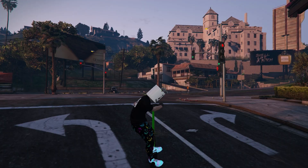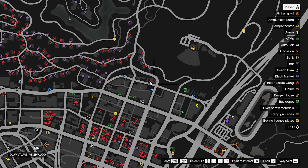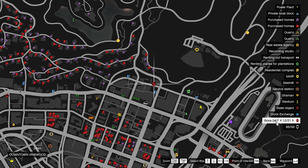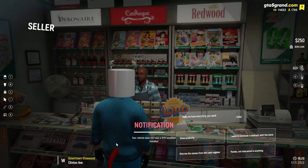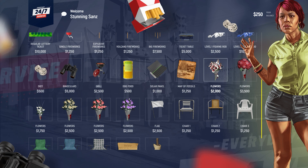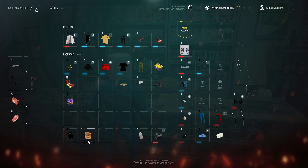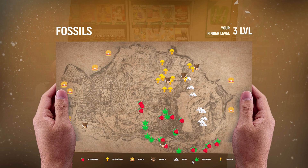Now you know the value, so make sure you use it. The next question is: how do you find these seeds? You can find them in the black market, or buy a resource map and search for them. Look for a 24/7 store on the map, go inside, and buy the map of fossils. Use it and you can see all resources on the map, including weed locations.